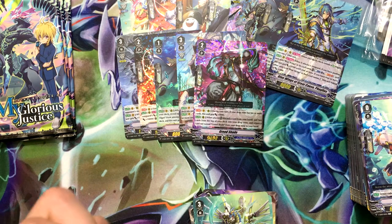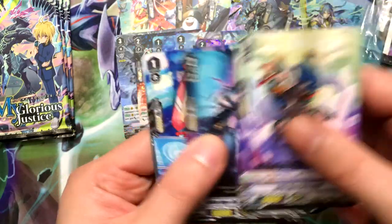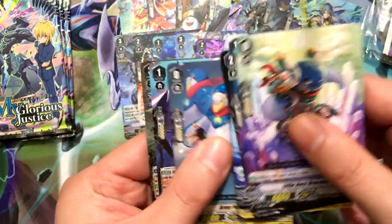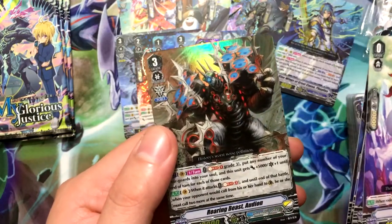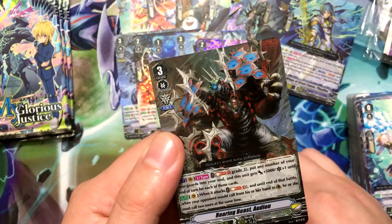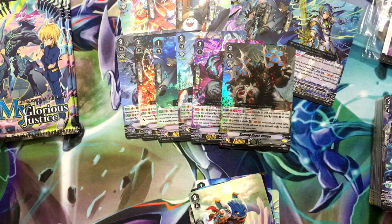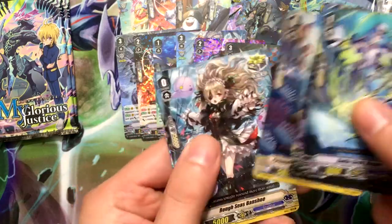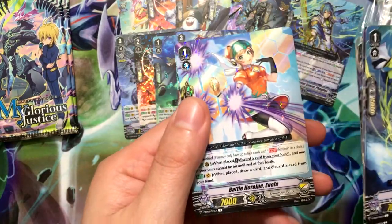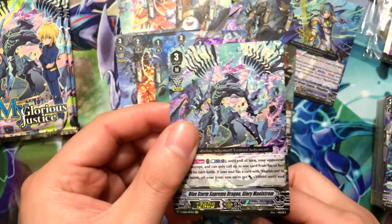Four more packs left for the second box. Blue Wings of Resonance Maxio and Roaring Beast Audion for Dimensional Police — this looks like a Grand Blue card to be honest. Third to last pack — Battle Heroine Enola and another Blue Storm Supreme Dragon Glory Maelstrom. Sweet, I got a second one!